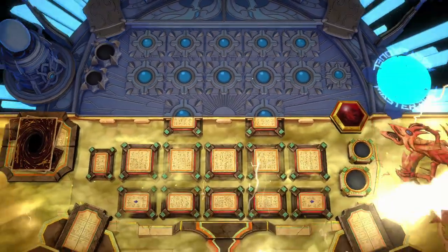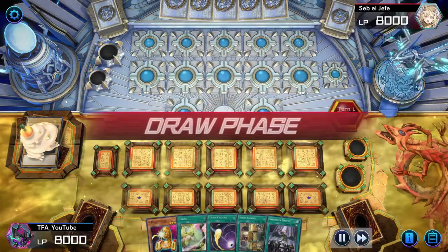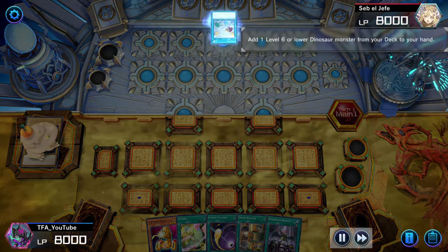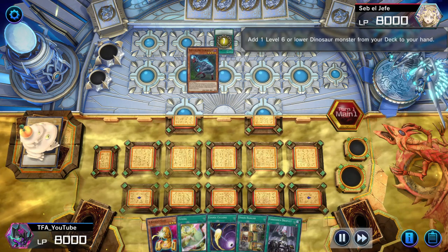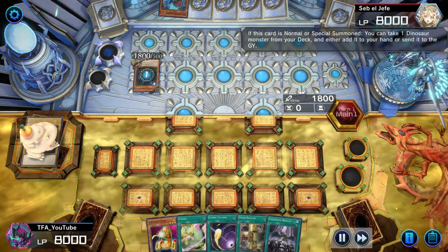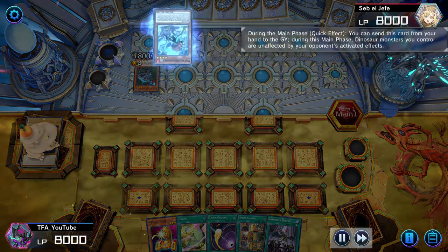This next match is a long one — I believe it's six turns and we are going second, but we have Forbidden Droplet, so I'm feeling really good, especially also having Union Hangar. Anyway, what are we up against? We are up against Dinos. Are Dinos still relevant? I know they just got new support — I'm joking, Dino Lovers.